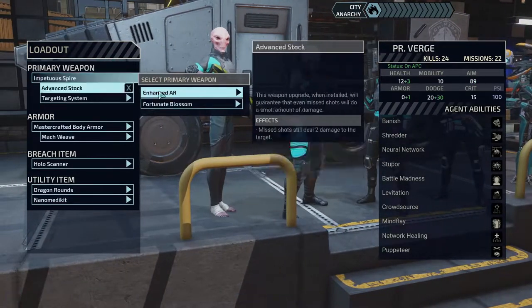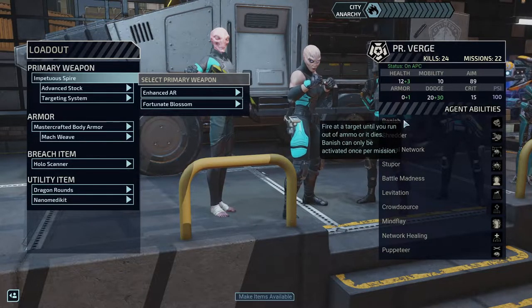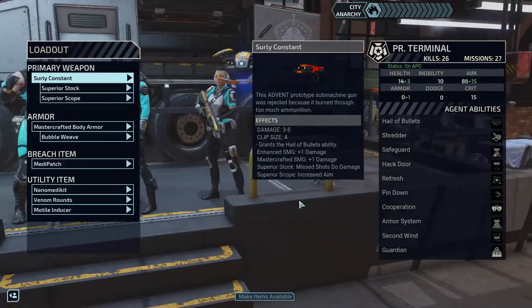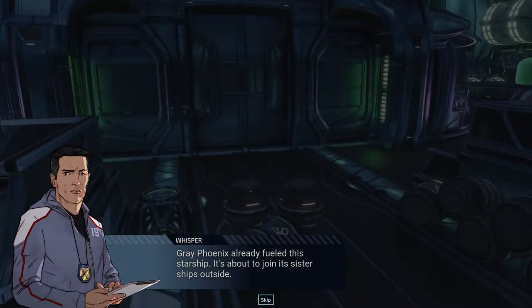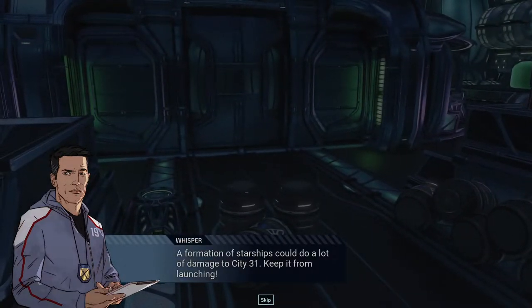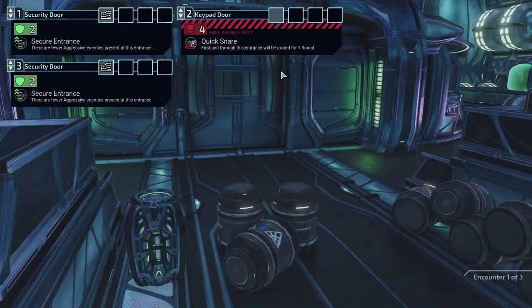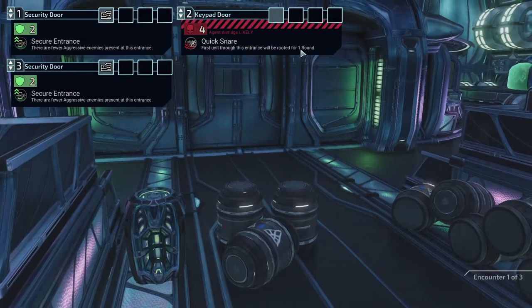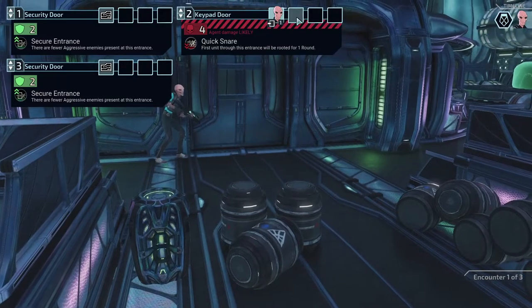Fortunate Blossom — what does this one get? It gets banish: fire at the target until you run out of ammo. And this one is cereal. I like cereal better because we spread the damage out pretty well. Gray Phoenix already fueled this starship — it's about to join its sister ships outside. A formation of starships could do a lot of damage to city 31. Keep it from launching!